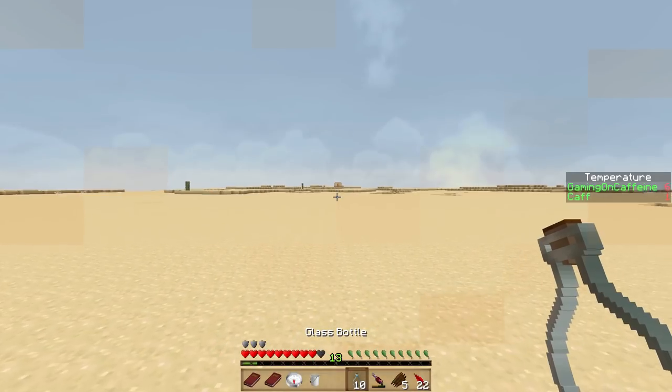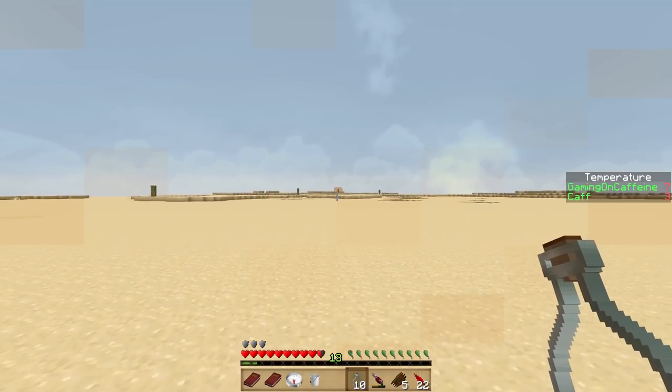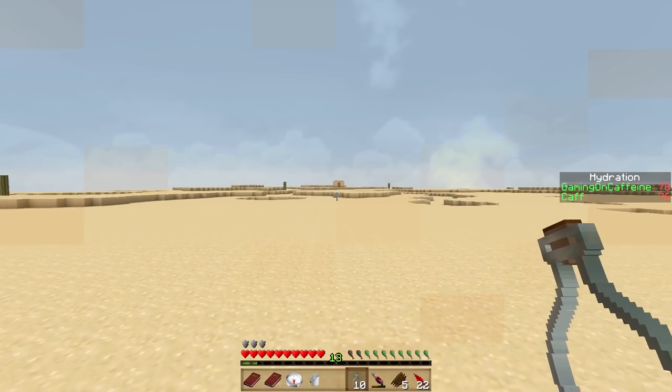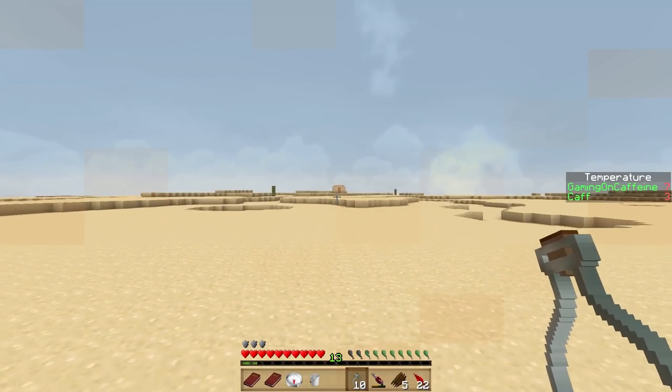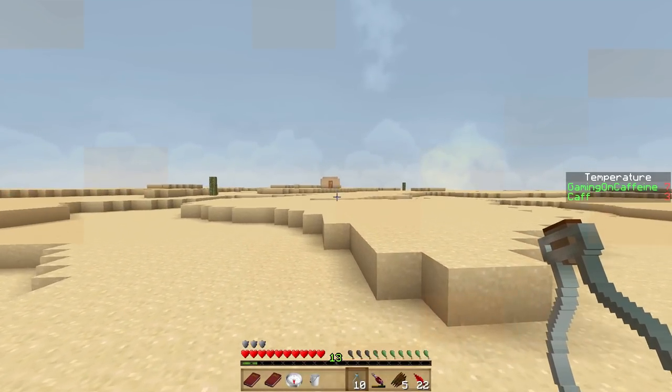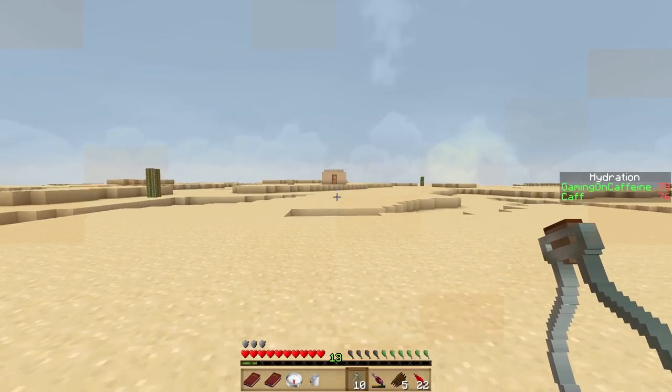I wish that we could make an infinite water source, but sadly — can we not put it down? You place water on the desert and it just dies, it goes completely. So sadly it's not possible.